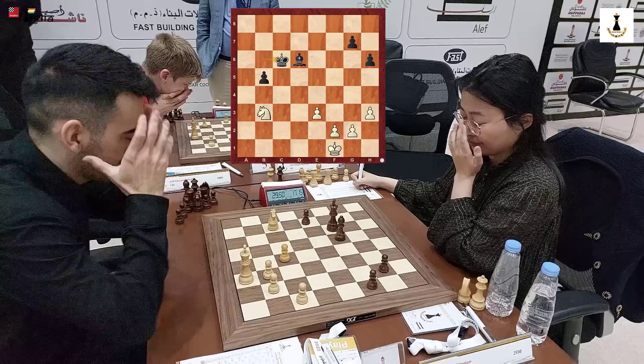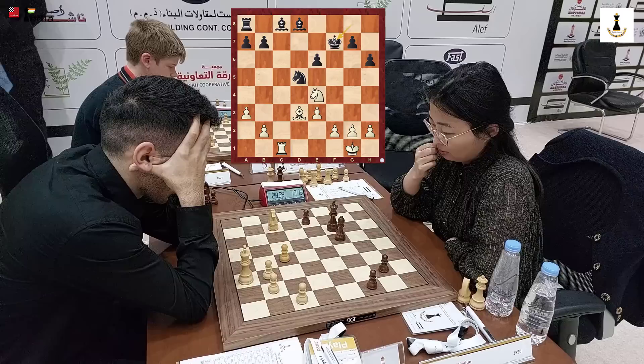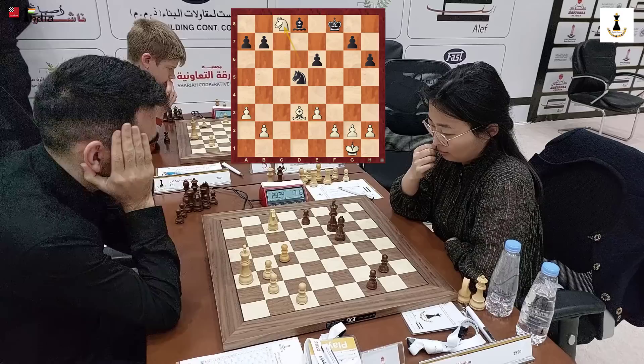Just to tell you what happened and how Ju Wenjun ended up in this position: she made a blunder with Kd5 and Haik instantly took advantage of it by sacrificing a piece and then getting a pawn. So that's how it happened, and right now he brings his king up to e2, which is a very logical move.